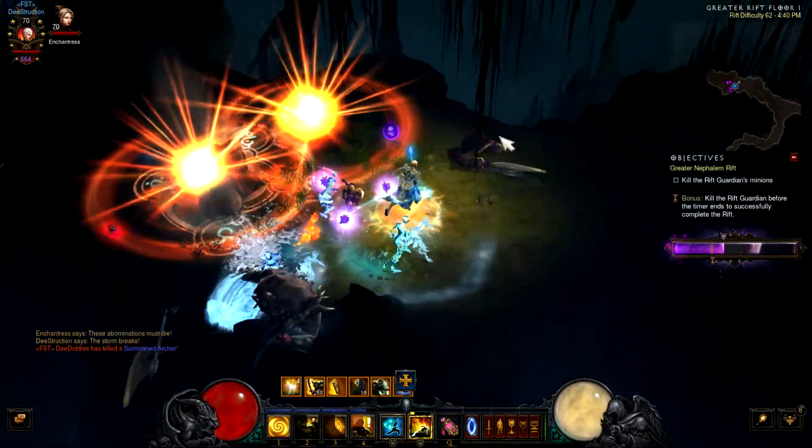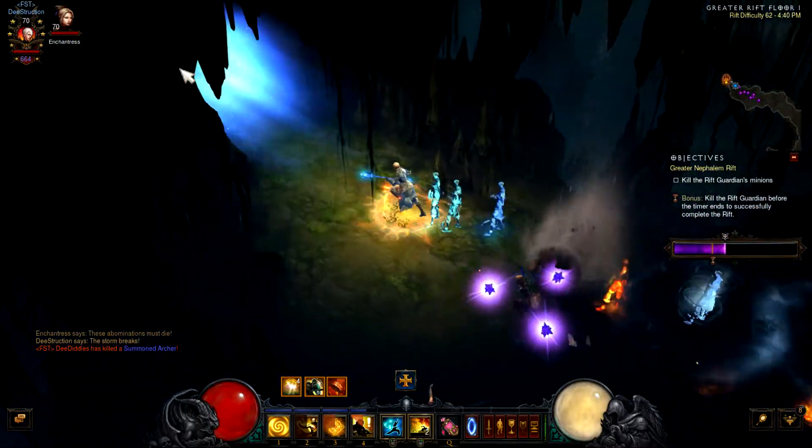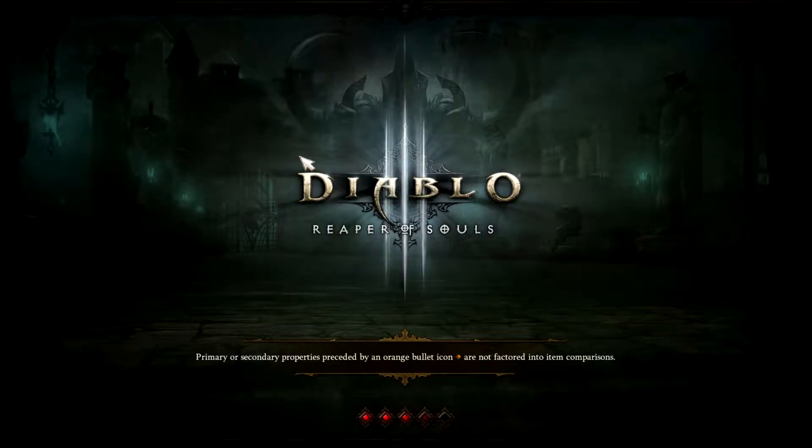I always make sure to teleport out of those explosions, even if I have Mystic Allies and Desert Shroud up — just in case.